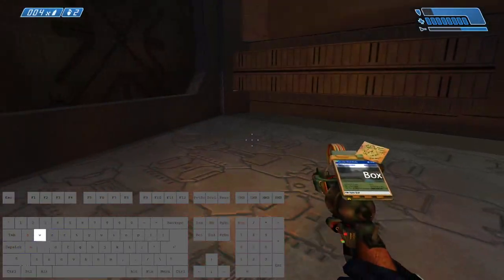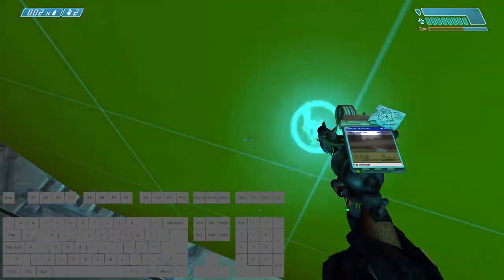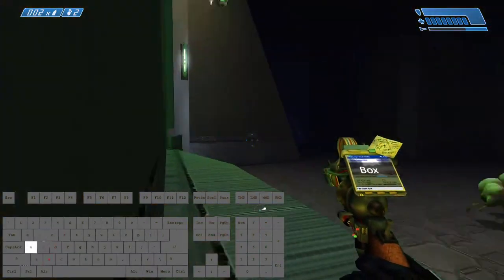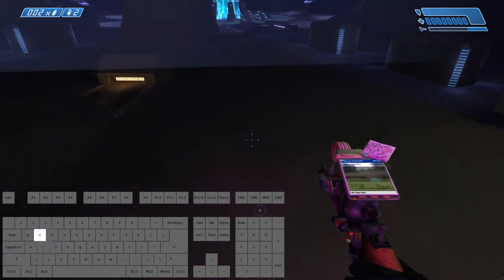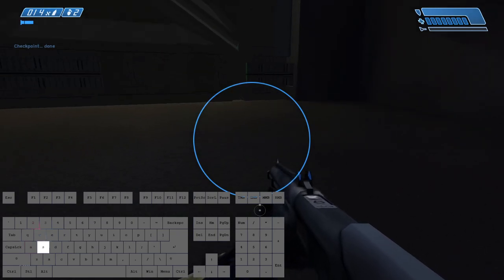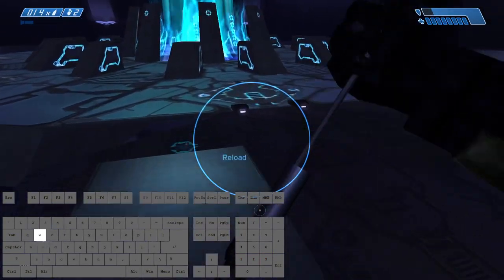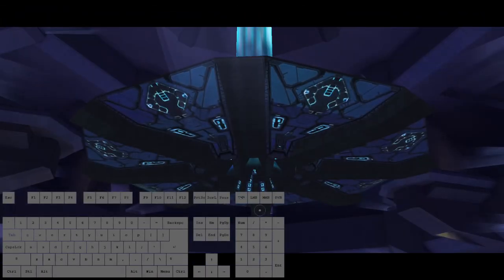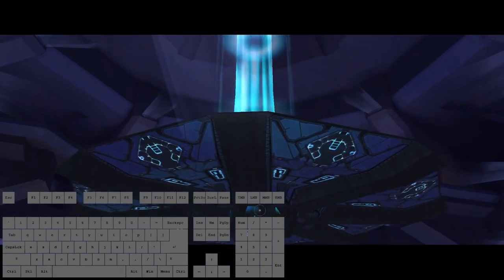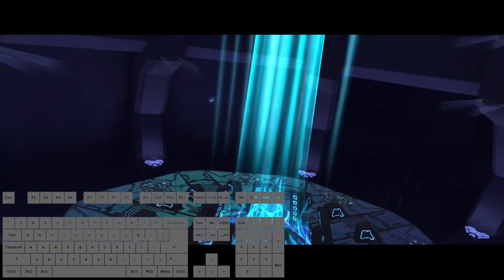And here we are at the last door. So this is where the quiz is. We're gonna be skipping that entirely. And if everything went right, we should end the level. Yeah we did. So yeah, that is the library with the box gun.